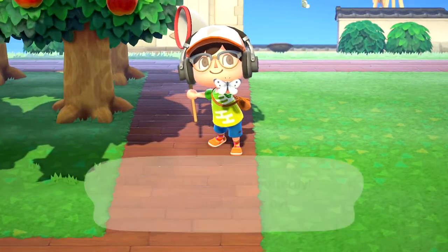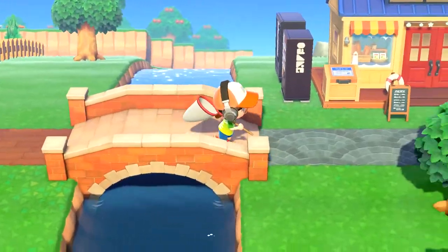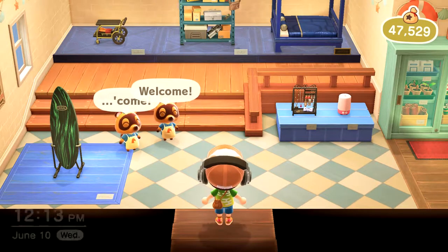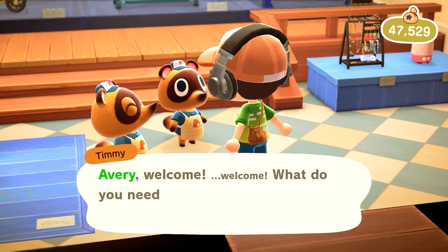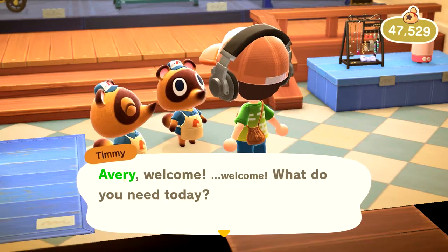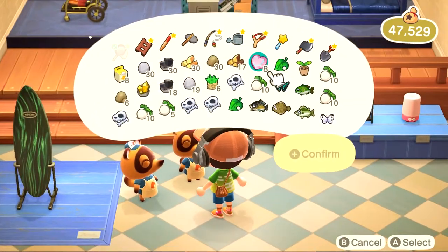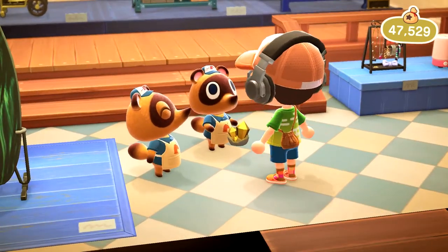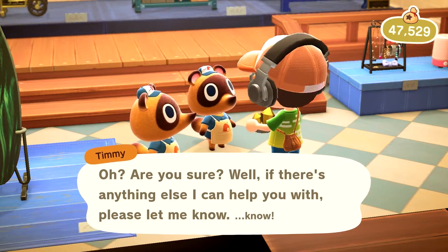The type of items that will make you decent bells are fossils, rare bugs and fish — though you should wait for CJ and Flick to appear on your island before selling those to them. Turnips, if it's a good day. Some furniture sets, depending on whether they're rare. Also materials and resources — the gold nuggets will get you 10,000 bells each. We're not going to sell ours because I want the giant robot, hero robot — slash Gundam, slash Transformer.